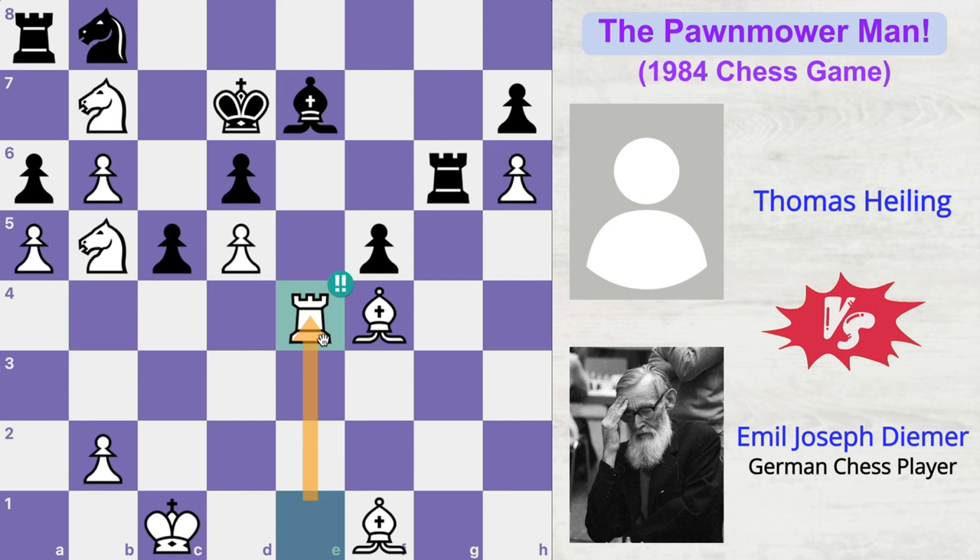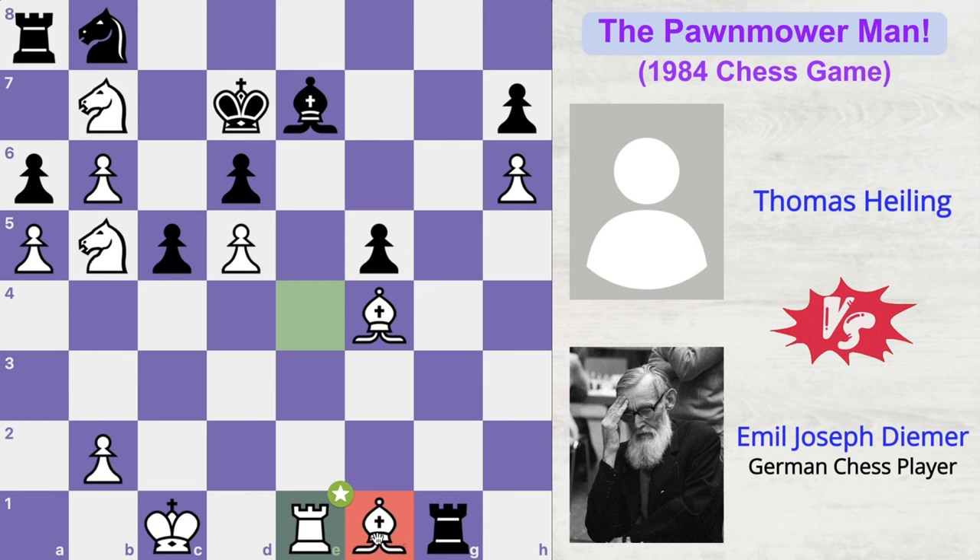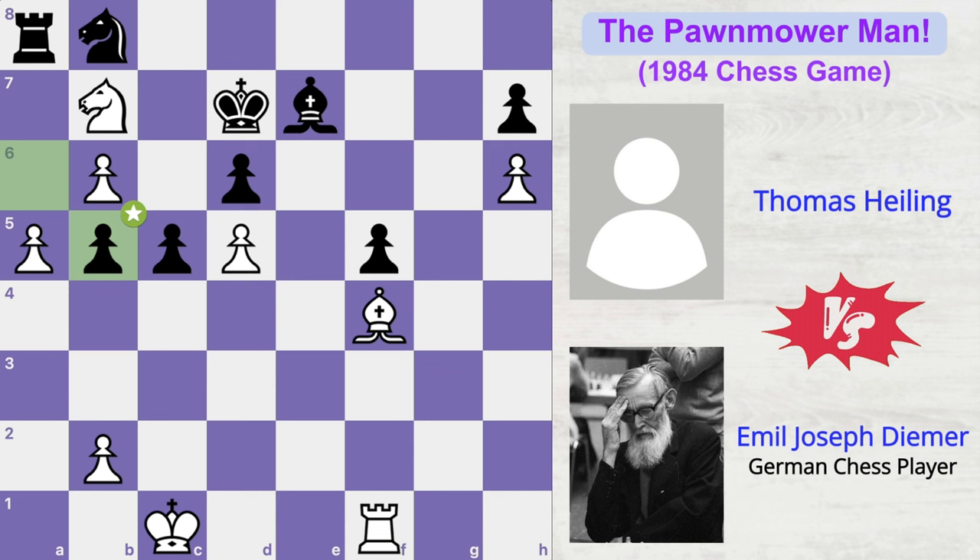Therefore, after this rook sacrifice, his opponent did not capture back. Instead he played rook to g1, attacking and pinning this bishop to the white king. So Deemer got his rook back to the e1 square, unpinning the bishop. Thomas realized how strong and deadly this bishop can prove to be, so he decided to get rid of this piece. He played rook takes bishop, rook takes rook, and now pawn takes knight. The idea was to capture 2 pieces and give up 1 rook — a sensible thing to do in such a situation.